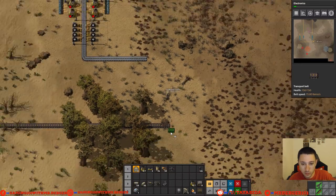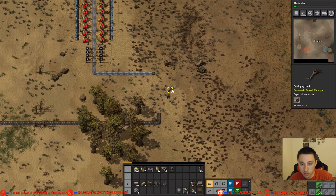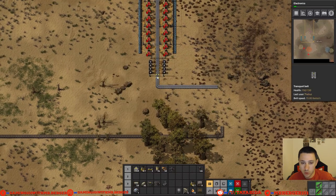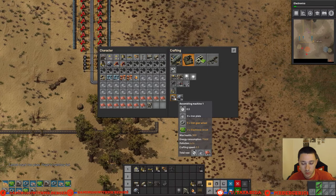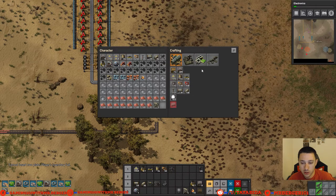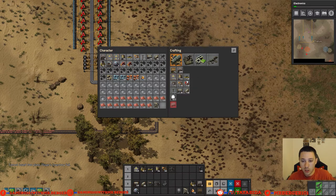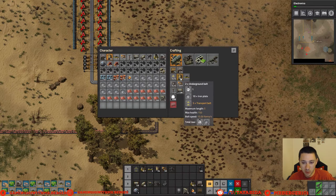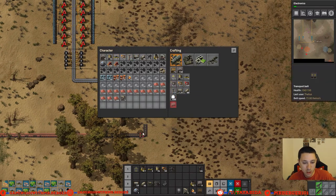Okay, this is going to be like a temporary little setup. We'll run these two here and make a little bit of space. We're going to need a few assembling machines, which means we'll need more iron. Let's start with like four. The two things we're trying to make are transport belts and inserters, because those are the things we'll be using for now. Splitters and underground belts we're not going to be using quite as much, so I can just handcraft those. Let's make like 30 splitters and a bunch of underground belts.